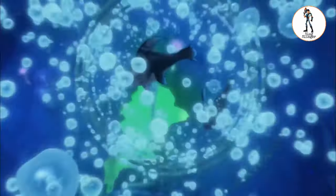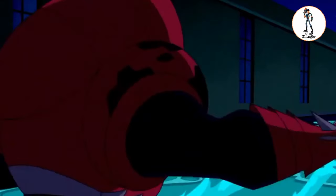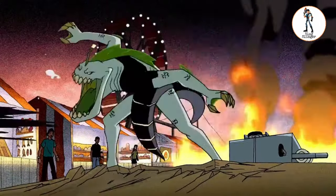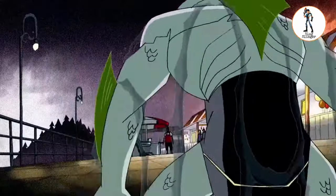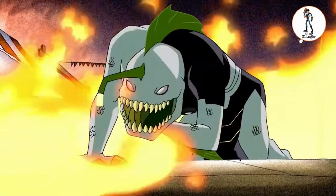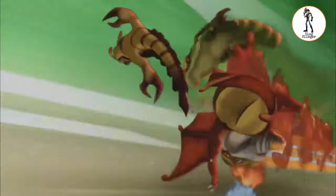During the episode 'Dark Water,' we see how powerful an Aquabit slug is. Aquabit is extremely powerful underwater, but it isn't any less powerful outside the water. Similarly, Water Hazard is powerful outside of water as well. During the Ben 10 Classic and Slugterra comparison episode, we talked about Ripjaws, who is extremely powerful underwater but may get a little weak when it's away from water for long.